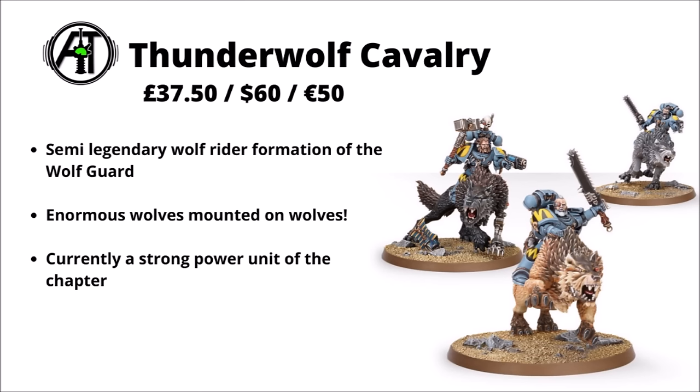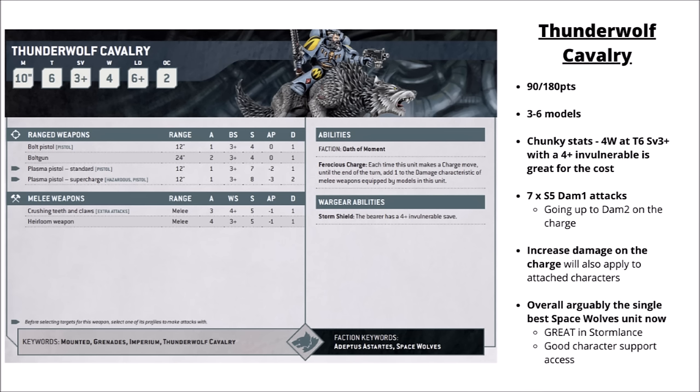Focusing on Space Wolf unique stuff, a unit I'd be tempted to get fairly early might be the Thunderwolf Cavalry — £37, $60, or €50 for three of them. A semi-legendary cavalry formation where the Wolfguard are famed to break in mighty Thunderwolves from the mountains of Fenris. They often tend to be at the heart of competitive lists. Currently they're really quite mighty: 90 points for three models with four wounds, Storm Shields with a 4+ invulnerable, 7 attacks at Strength 5, AP-1 with extra damage on the charge, and are quite nicely supported by various Thunderwolf characters.